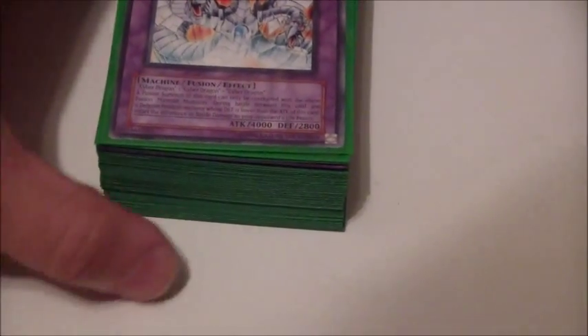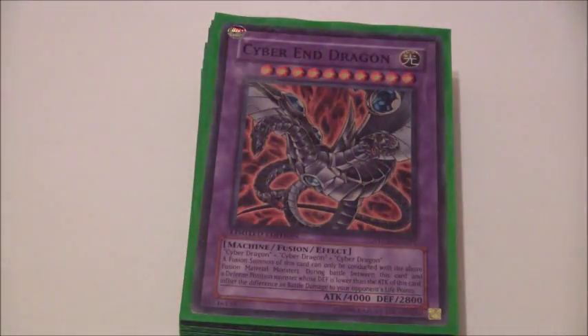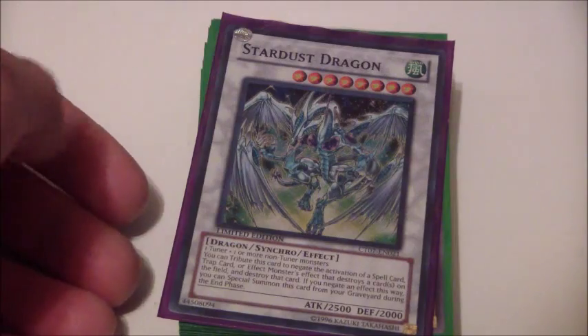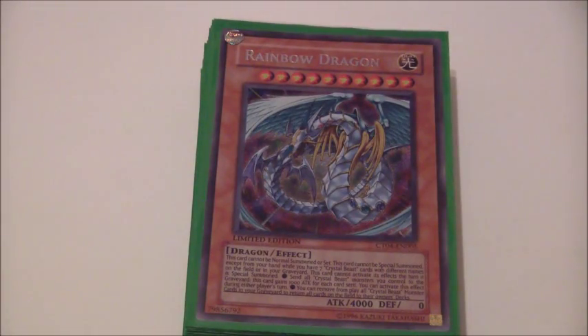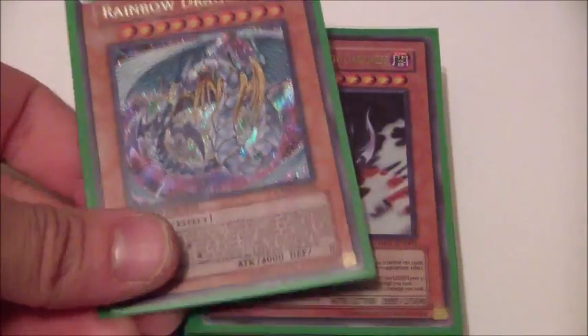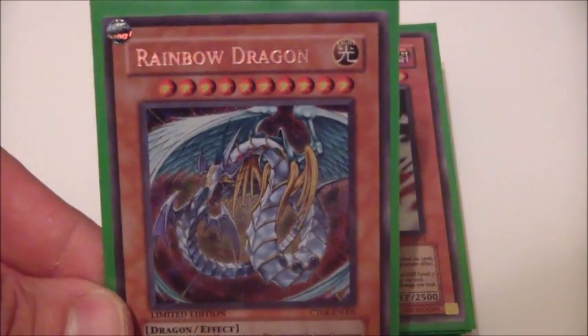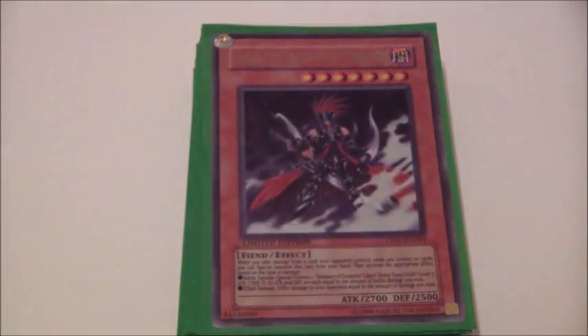Let me get the camera repositioned here — give me one second. There we go, zoomed in so you all can see it perfectly. Pandora's Box. Three Cyber Dragons, one Stardust Dragon, and that's it for the extra deck. I'm no longer proxying the Red-Eyes Black Dragon for the Rainbow Dragon. I finally got him — why hadn't I ordered this guy? He's not that expensive these days. One Rainbow Dragon.